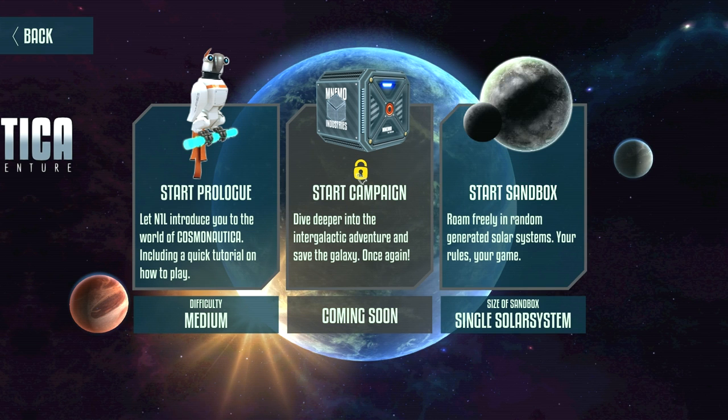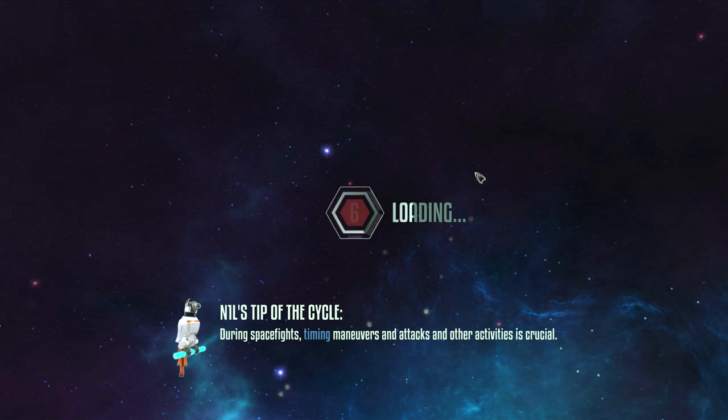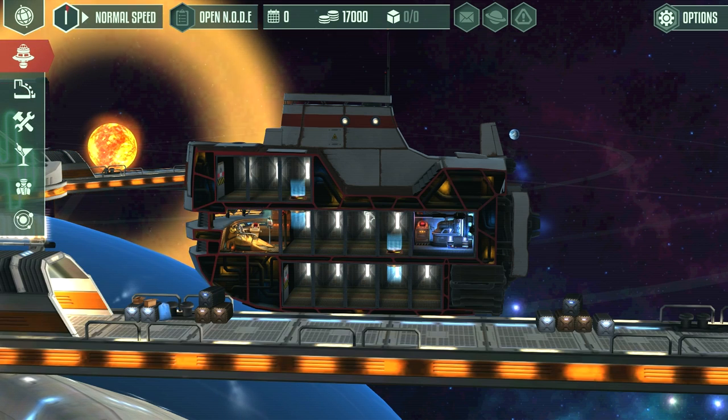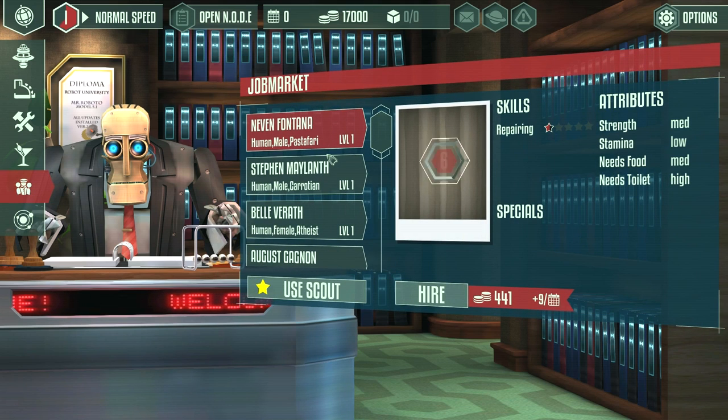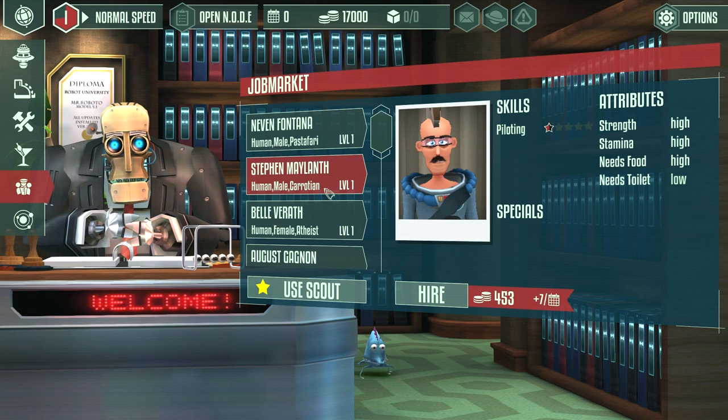We're going to do sandbox mode. We start with 17,000 credits and we've got to decide what to do with all this. I think what I am most stoked about is probably hiring a pilot, so let us see if we can find a pilot before we go any further.